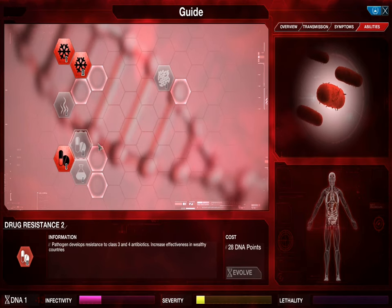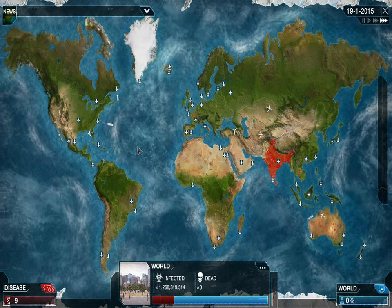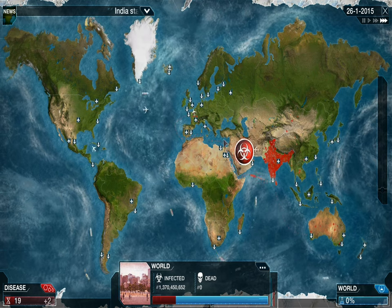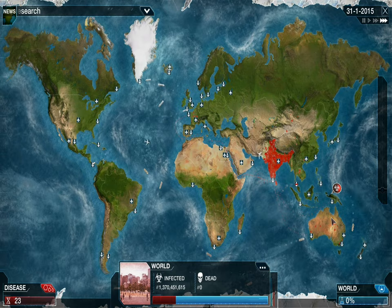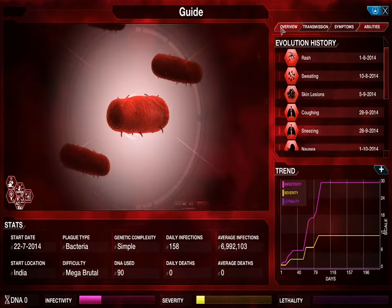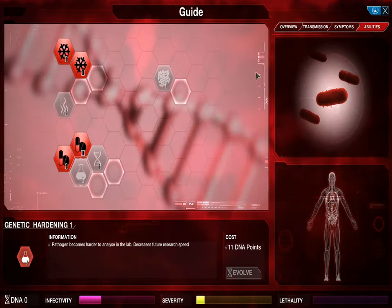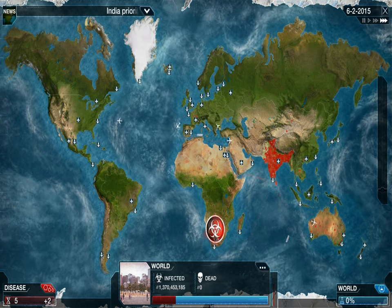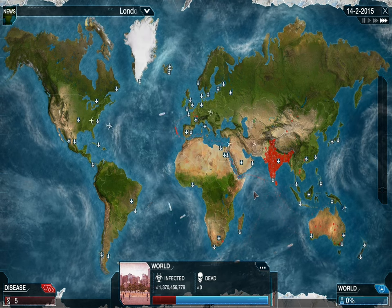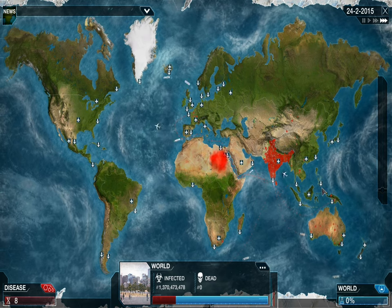They've found us, but they're only counting us as a minor disease because we're not lethal — not really too much of a concern in a world filled with HIV and other horrible things. India starts to cure — that's fine. We've got Drug Resistance, and also Genetic Mimic, which does one lovely thing: slows down cures. In other game modes I'd never use it, but in Mega Brutal it gives you a bit more leeway to mess around.